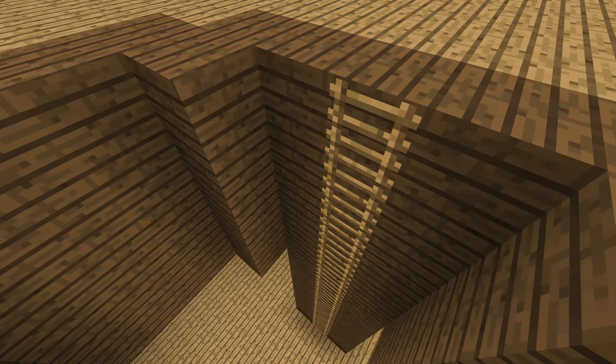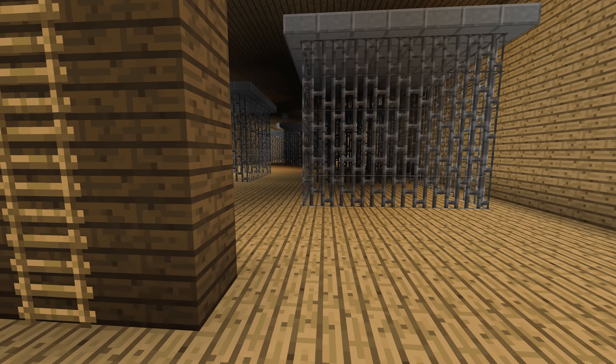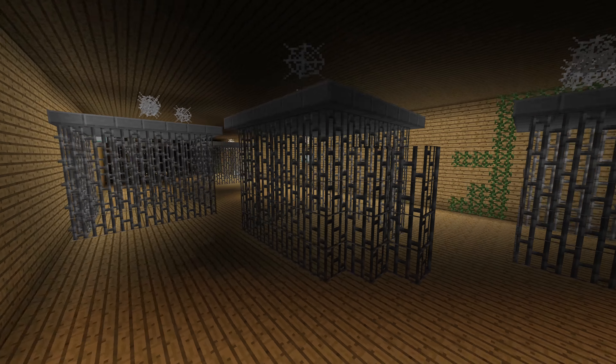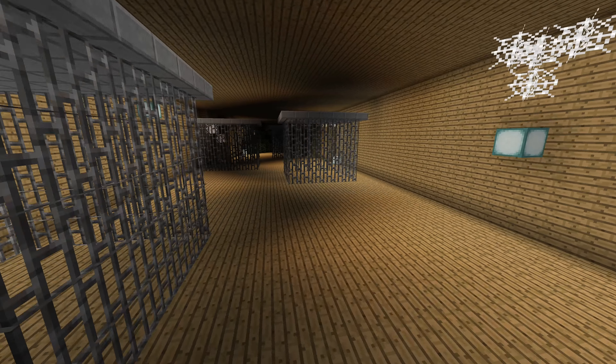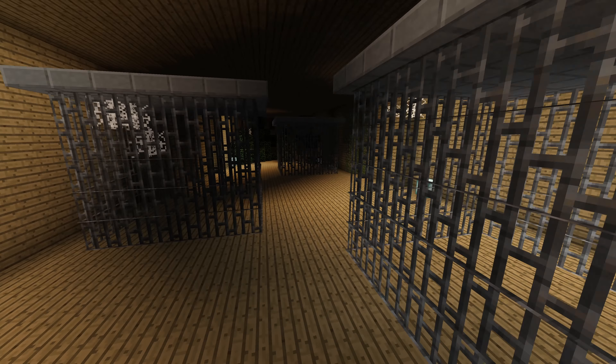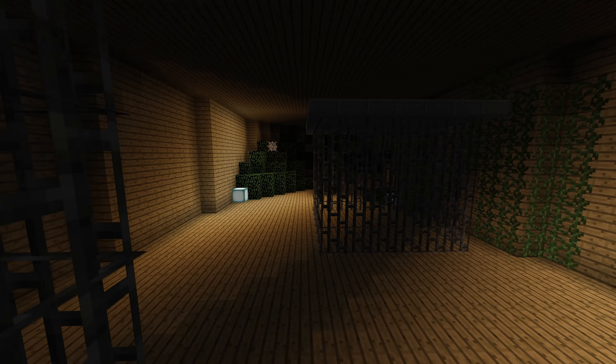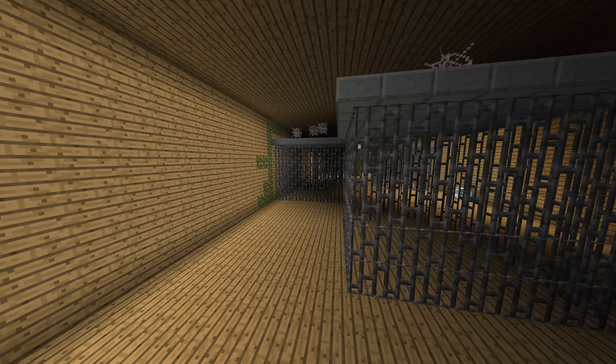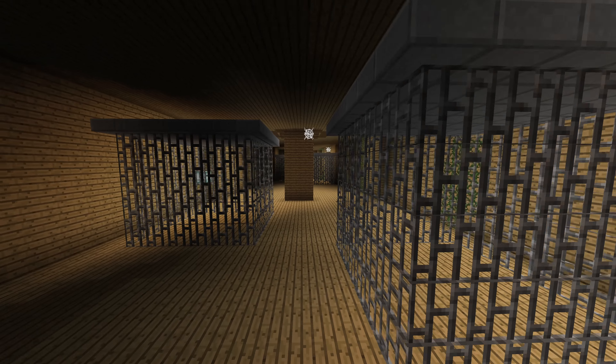If you come down here, it's the prison. It's cobwebby, it's dark, it's leafy — because no one cares about it, they don't want to clean it up. It's only where people go to stay if they've been bad, and walk the plank and everything.